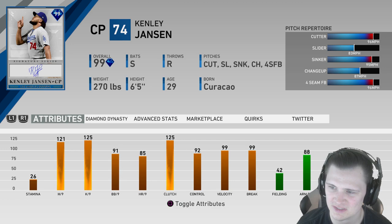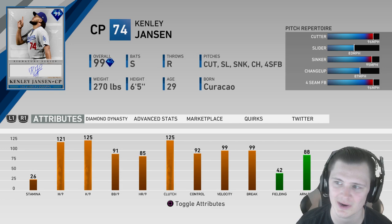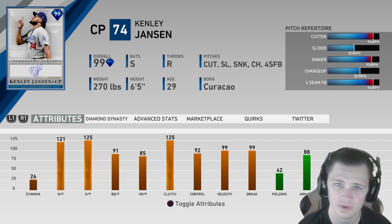He has a 96 mph cutter, a 95 mph sinker, a 96 mph four-seam, an 87 changeup, and an 83 slider. I basically use that slider more often than the changeup because people will see it, think it's a cutter, try to react quickly, and it just does a better job than the changeup more often than not. That's not to say you never use the changeup — you do want to keep it in your arsenal.